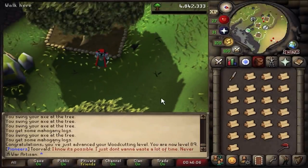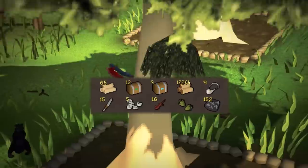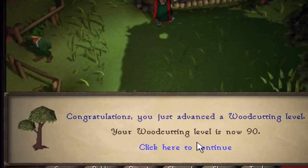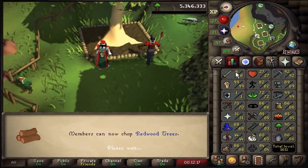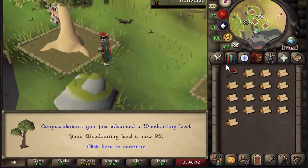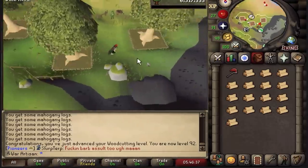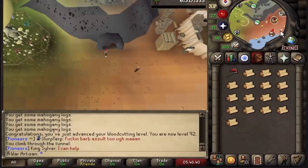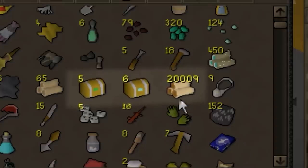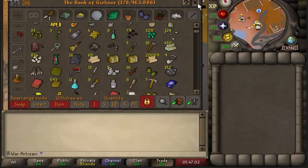89 woodcutting — one to go until redwoods, and that went by very fast. 90 woodcutting! Can now cut redwood trees, and the same day, 91 woodcutting. It's been a long time coming — 92 woodcutting, and coincidentally I have 20,000 mahogany logs sitting in the bank.